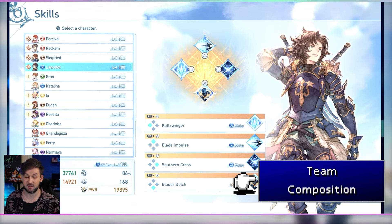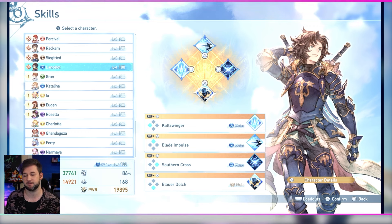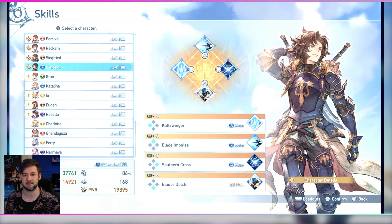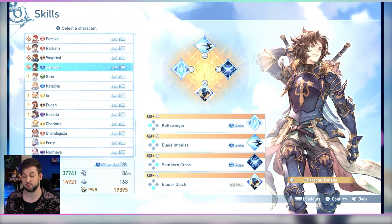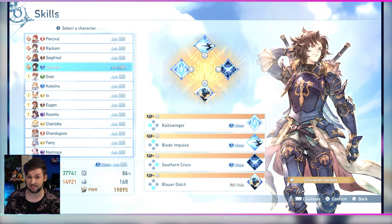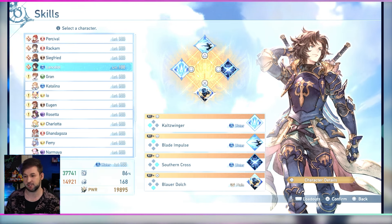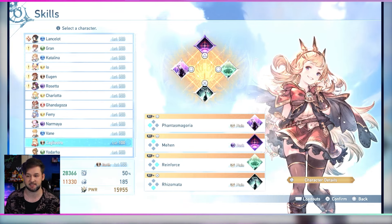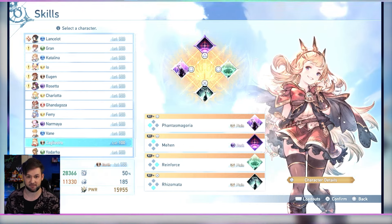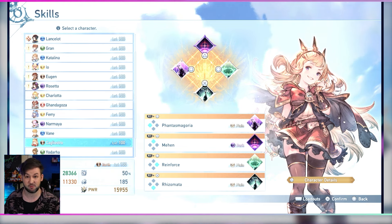You can't pick and choose teammates in online play, but when you get the opportunity I like to double up on the crowd control element of Percival by having another character with access to crowd control, which will hold enemies in place for a great deal of time. Characters like Lancelot, Io, or Gran can all do that. I also stand by my recommendation of Cagliostro, who has access to crit rate, attack, and defense buffs through Phantasmagoria — very useful going through the game, though it drops off a little at endgame.